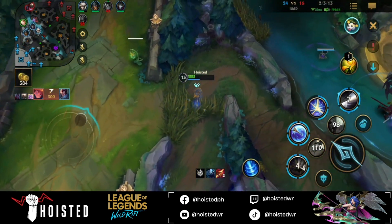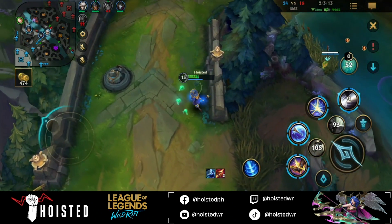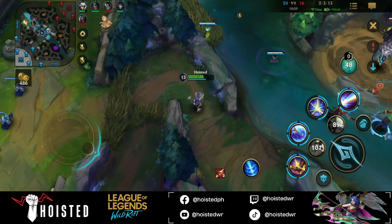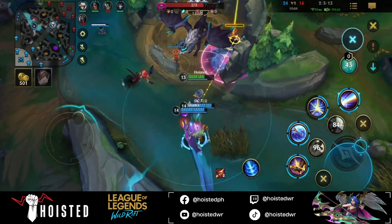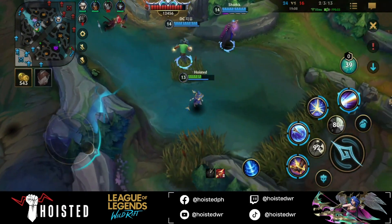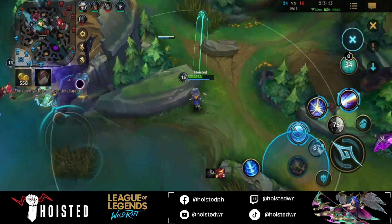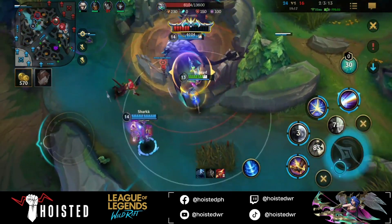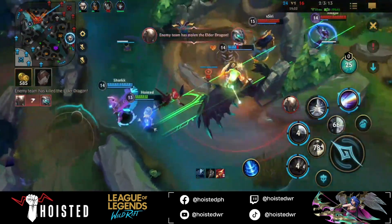That denied us our numbers advantage for the elder fight. I thought of going back, but when I saw my team wasn't resetting, I used the honeyfruit to stay. I thought Olaf was only going for vision, but instead he rushed elder — even with his smite on cooldown — while Camille was trying to push mid lane to force a reaction. This is a reminder to never rush elder or any objective if your smite is on cooldown.